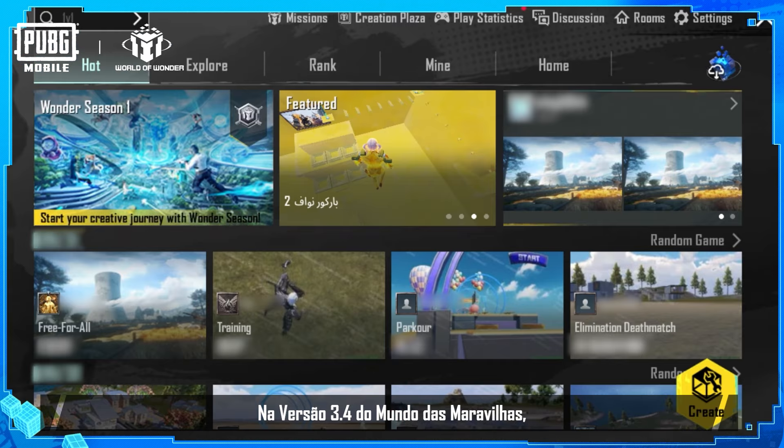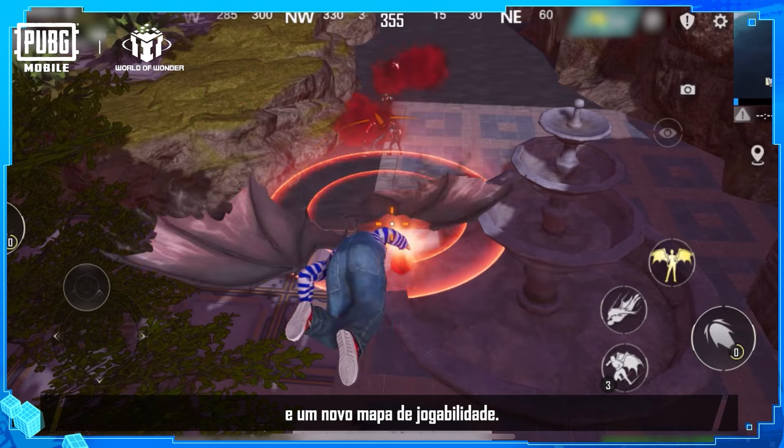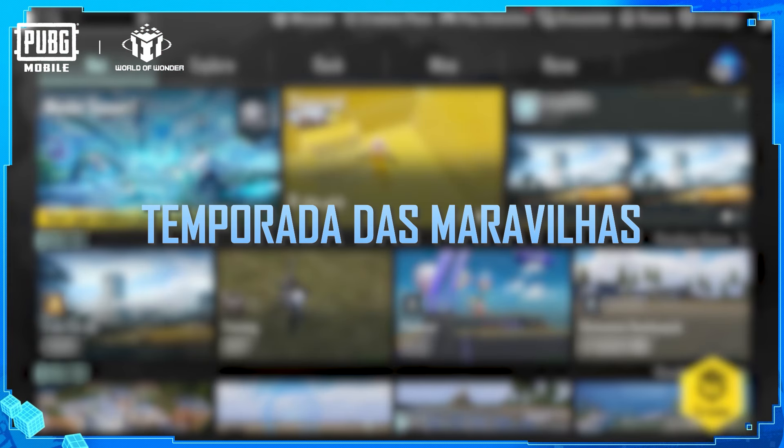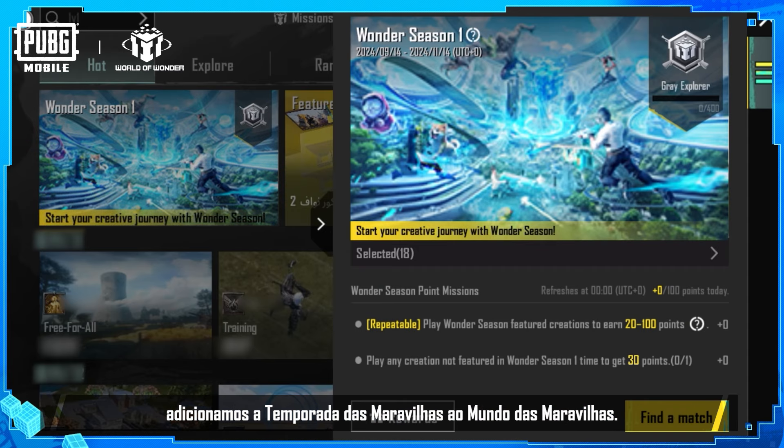In World of Wonder version 3.4, we've added a new Wonder Season and an all-new gameplay map. Let's check them out. First, in this update, we've added Wonder Season to World of Wonder.